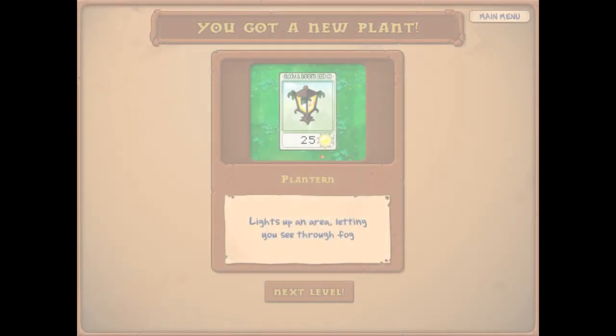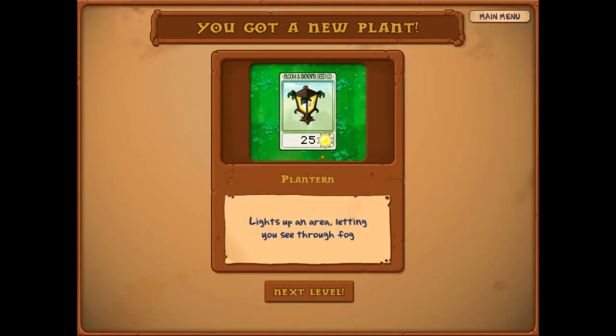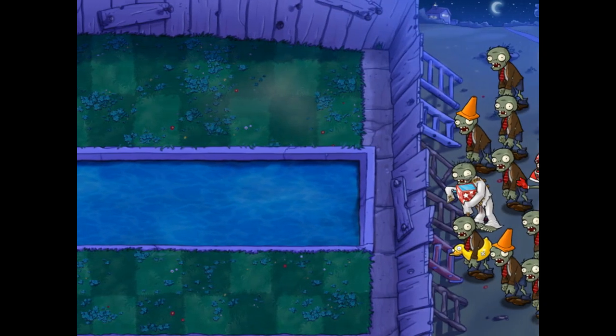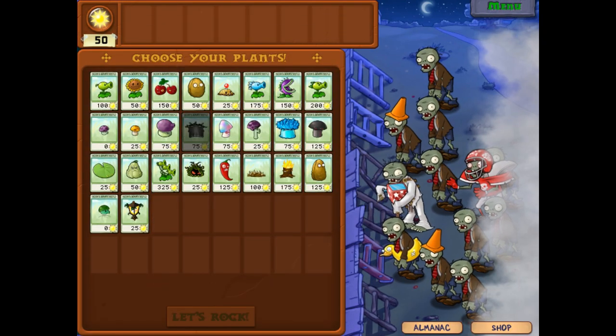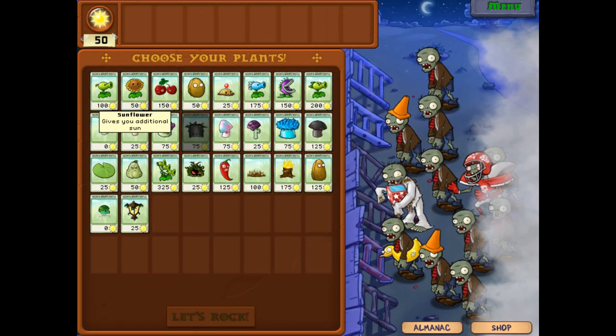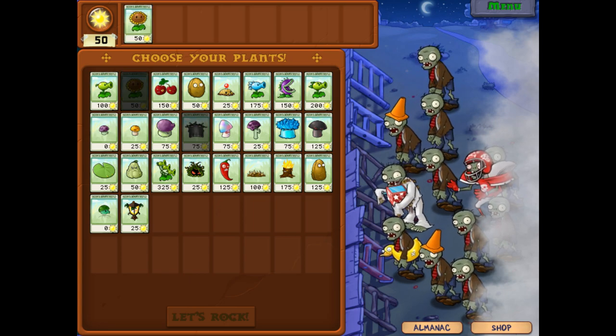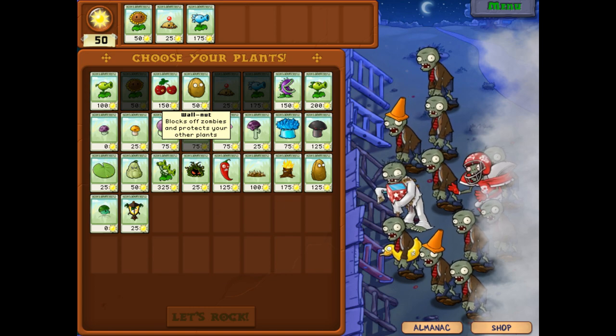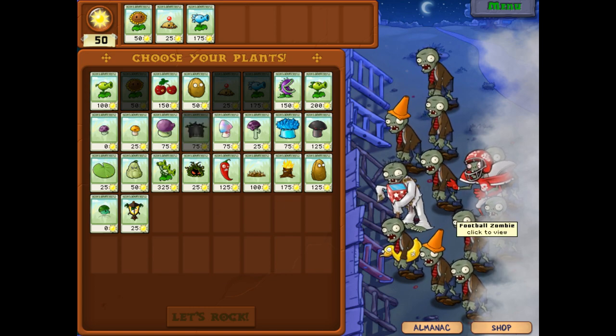We got ourselves a brand new plant — it is the Plantern. It lights up an area letting you see through the fog. A couple people asked me if I could use Snow Pea more often, so maybe this round we could. I think we're gonna go back to Sunflower this time, and maybe use Botanomint. We do have the All-Star Football Zombie and the Jack in the Box coming up.